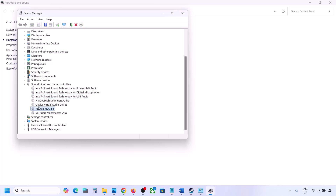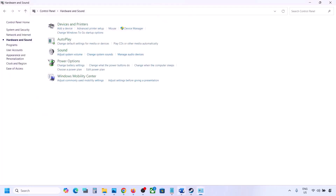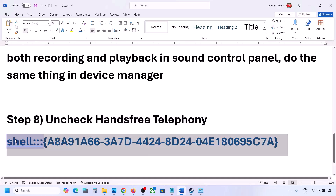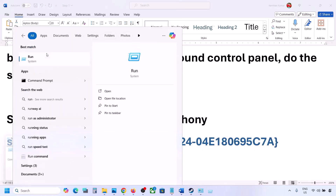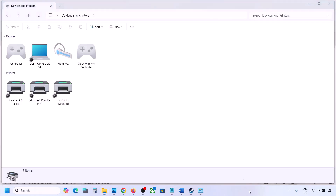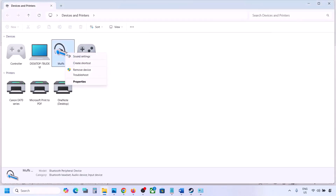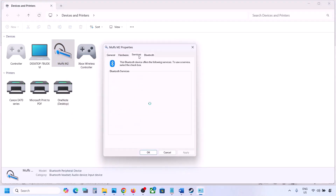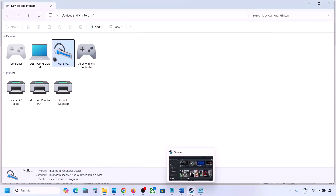Make sure only your speaker is enabled, then launch the game and check the sound. The next step is to uncheck Hands-Free Telephony. Copy the command provided in the video description, type 'run' in the Windows search box, open the Run box, and paste the command. Click OK, find your speaker or headphone device, select it, go to Properties, then the Services tab, uncheck Hands-Free Telephony, hit Apply, and click OK. Launch the game and check.